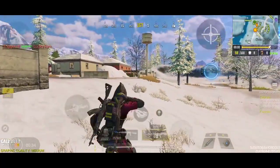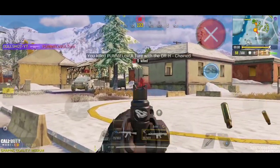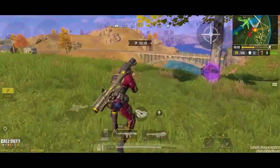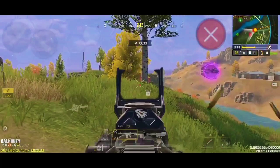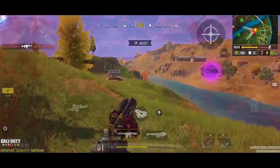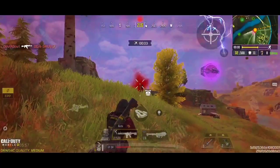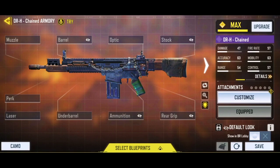Coming in at number 4, we have the Custom DRH. This is an awesome assault rifle if you want to try something different and something out of the current meta. The DRH has a decent amount of damage range, and it has a pretty balanced combination of mobility and recoil management. With the perfect attachments, you can make this weapon an awesome alternative to the AK-47. I personally love to use this weapon inside of the battle royale. Here is by far the best loadout of the DRH which can be used inside of the battle royale.